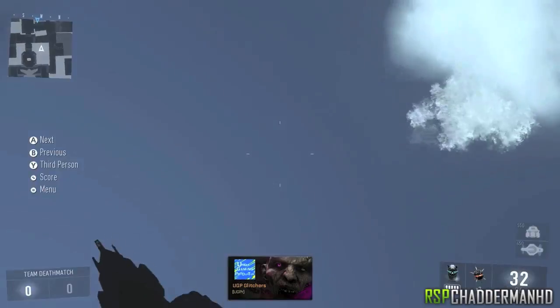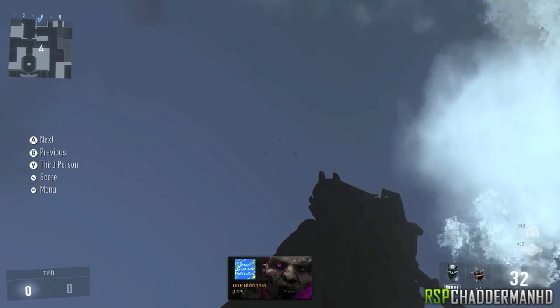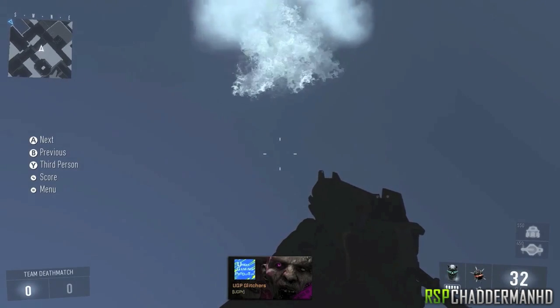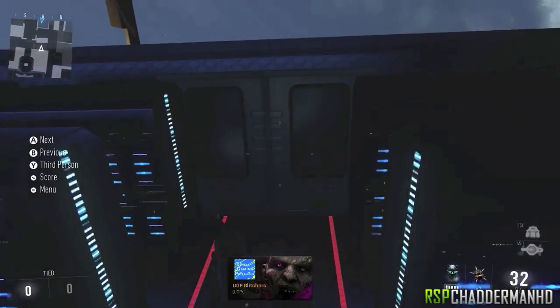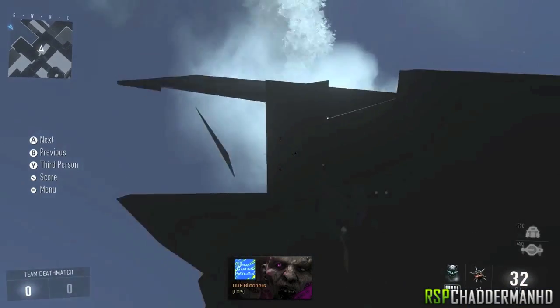All you want to do then is double jump upwards. Once you do that, just follow this line forward and you are going to go into prone. As you can see in this video, I'm actually going into prone, and what's going to happen is once you go prone you're just going to keep going forward until you get to near the end of this actual control room.